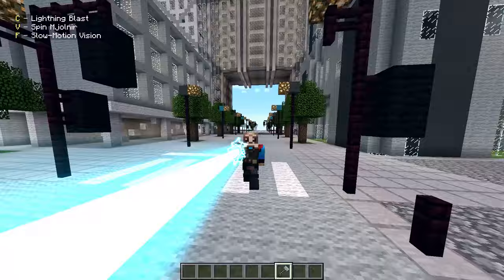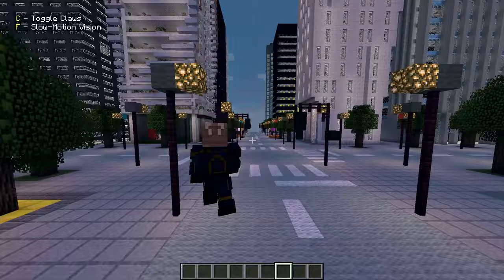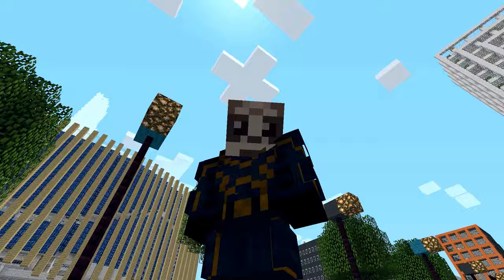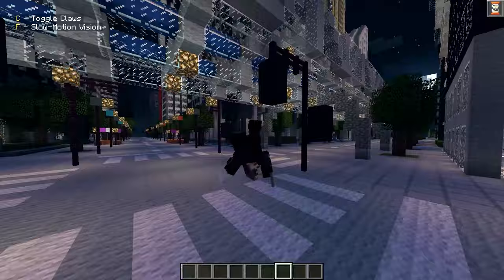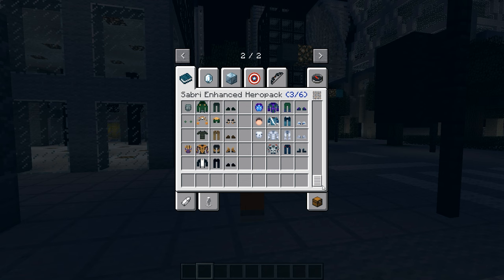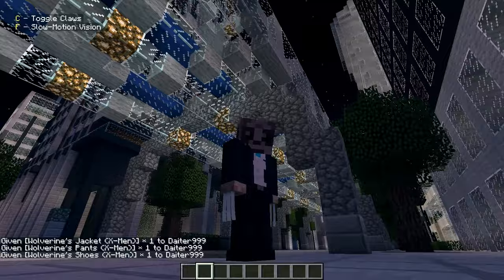The last character for this pack is Wolverine. We have Slow Motion Vision because of his heightened senses. And we gotta see those claws — this is probably the best Wolverine claws I've ever seen in the Fisk Superheroes mod. He can do slashing combos; he's an animal. Slow Motion Vision shows his slicing movements in detail, which is crazy. We also have an alternative version — the Gold Driver — which has pretty much the same abilities but a different look.